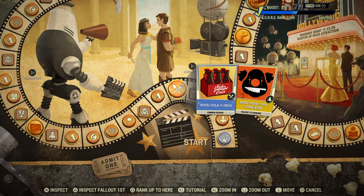Then we've got the new Nuka-Cola Six Pack, and for Fallout First, the Honk Honk Stab Stab Icon.